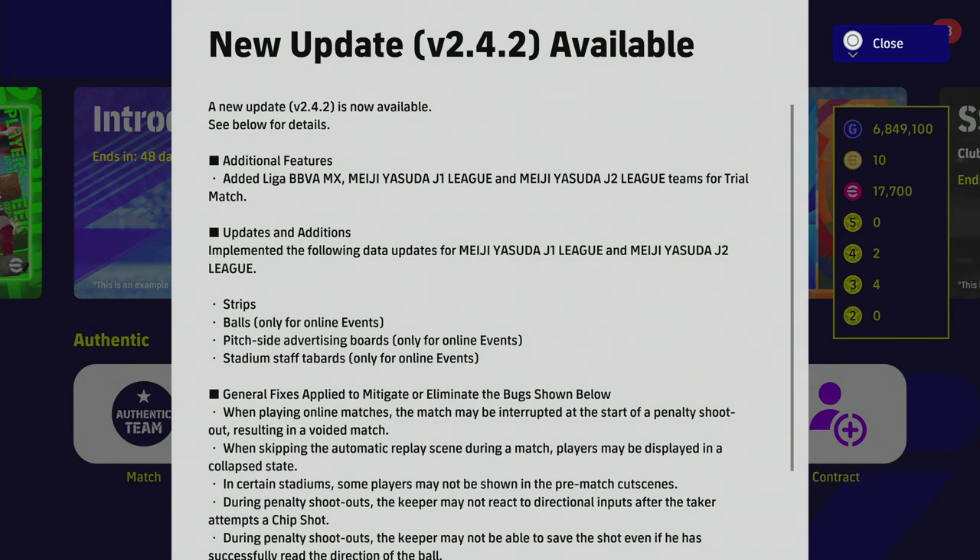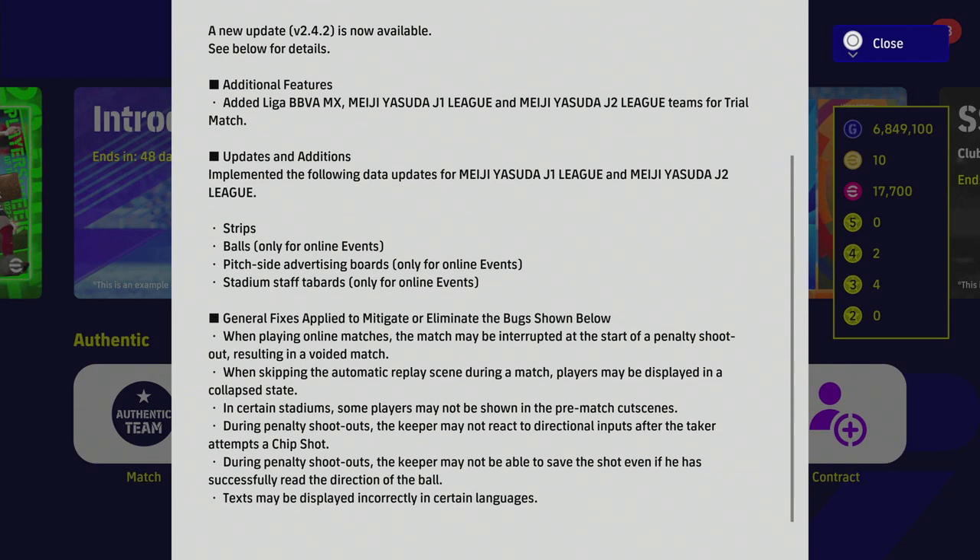They've also added data updates and the strips for J League 1 and 2. They've added balls for online events, and online events have also got advertising boards, stadium boards, and tabards as well — those are only for online events, which we'll get to in a second.